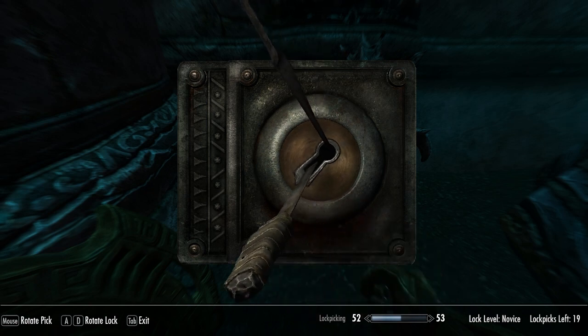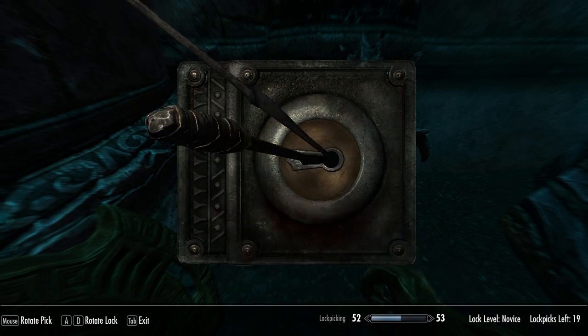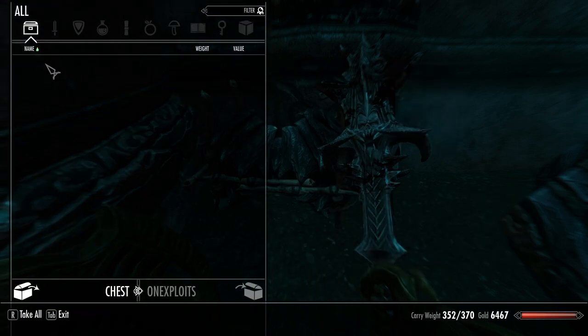It's a novice lock and it breaks through the picks. What the fuck? Expert lock — open it with no picks whatsoever. What is going on there? Imbalanced or what?